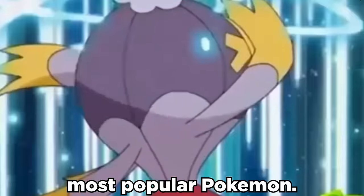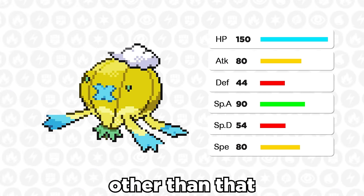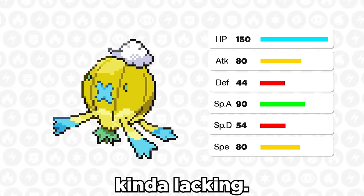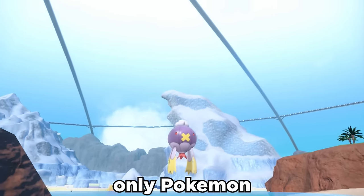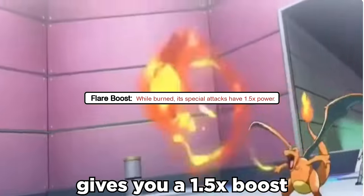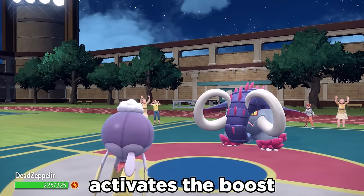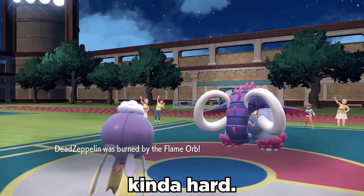Drifblim isn't the greatest or most popular Pokemon. Its base 150 HP is great bulk, but other than that, its offenses are kind of lacking. However, Drifblim is the only Pokemon to get access to the ability Flare Boost, which when burned gives you a 1.5 times boost to special attack. The Flame Orb held item activates the boost, and now we're hitting kind of hard.